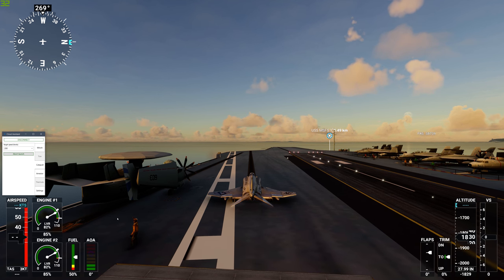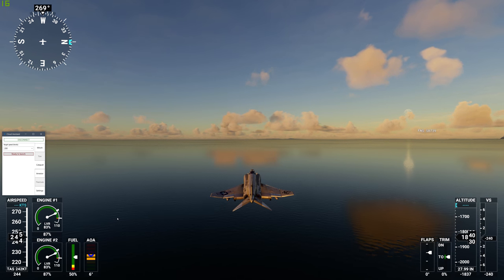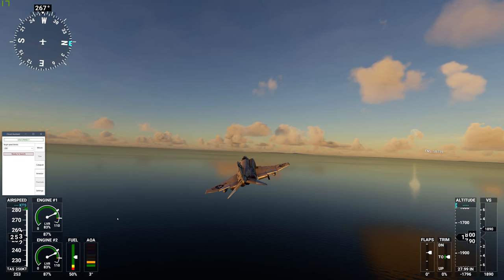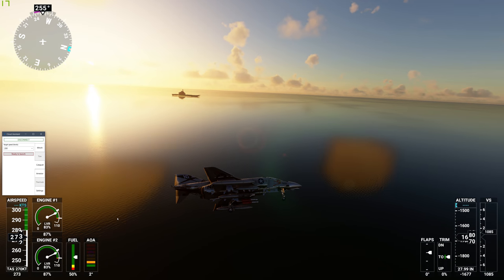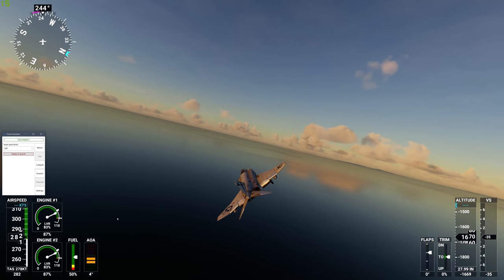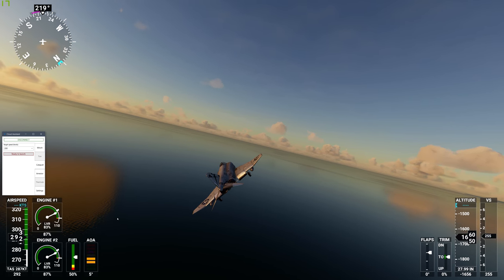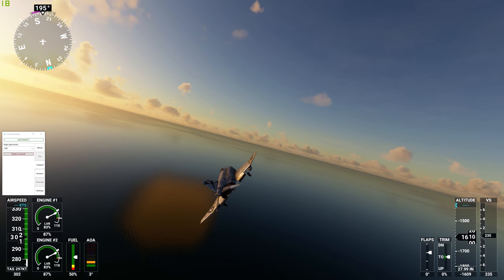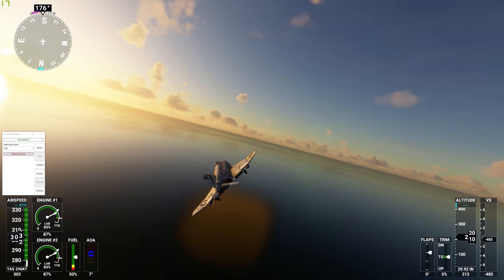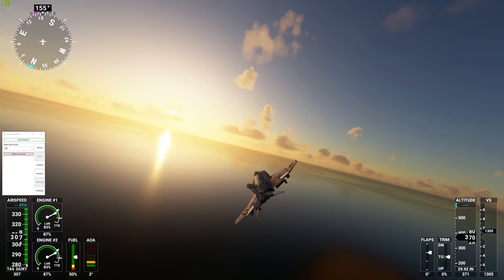Then we release the park brake and we're off. ATC comes in — not clear to take off. I was not asking for permission! I do need to turn that ATC off; I don't really want to have to hear them during this.